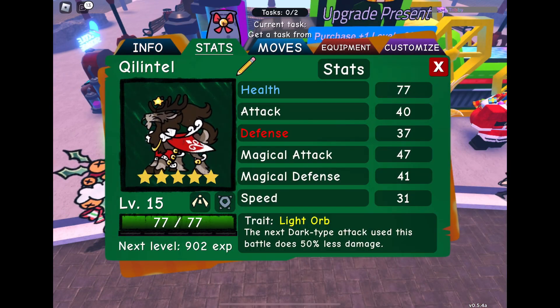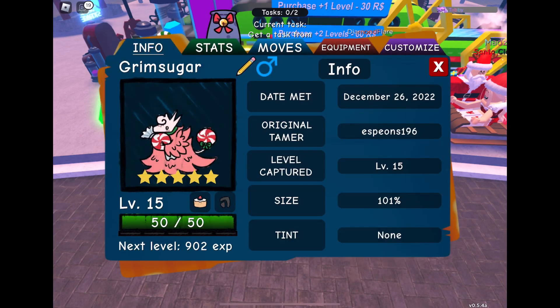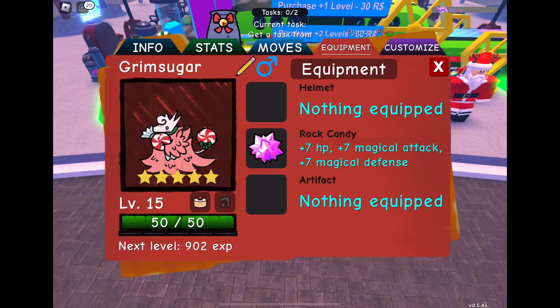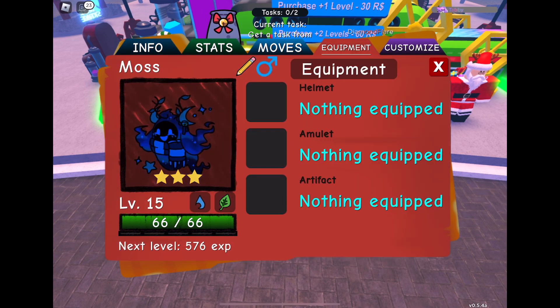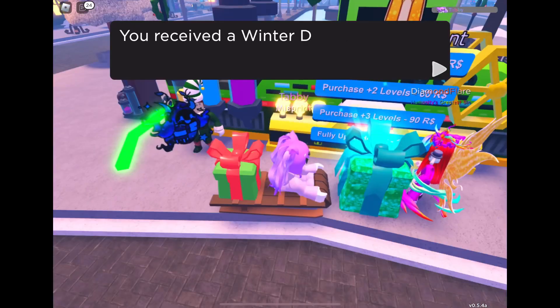Oh, a mythic! Quilintle — whoa, that is cool! Grim Sugar — yay, a tint! I love it when you get tints. Blue tint is pretty, isn't it? Yeah! Yay, blue tint. Okay, that's cool.